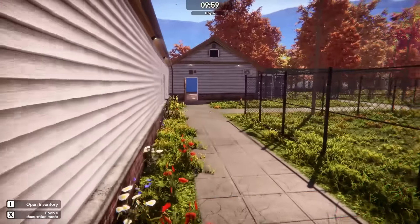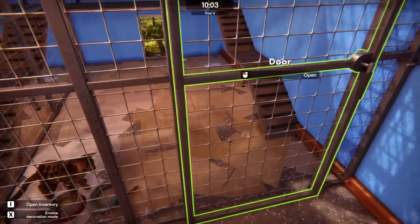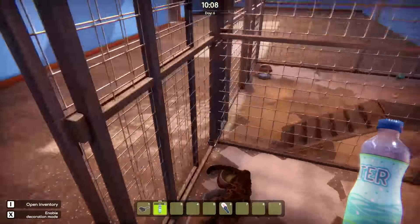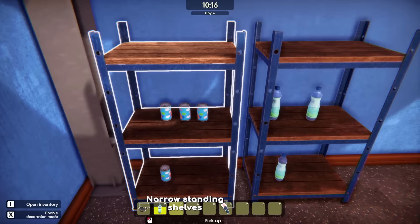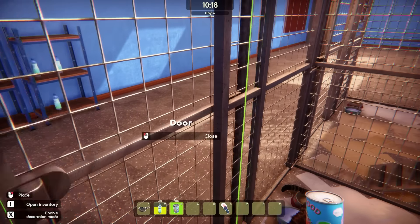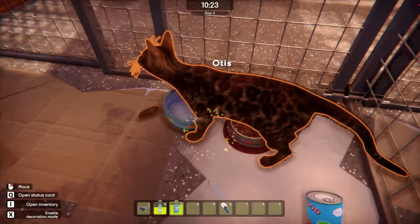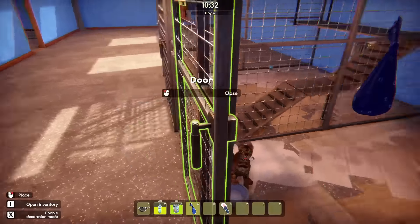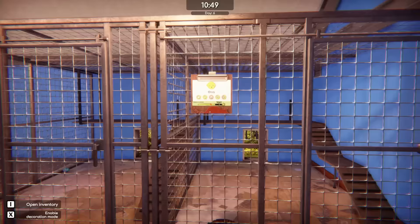We got one more cat in our shelter — we got to find Otis a home. Oh no, Otis — you got no water, you got no food either. I'm sorry dude, I was so busy — I shouldn't have fired my employee. He probably just ate all the food and drank all the water. Here's some food and water. And oh my gosh, there is some Otis poop right here. Let's pick up that poop and drop it in a garbage bin. Boom. Disgusting.